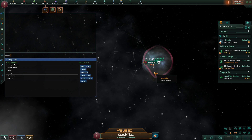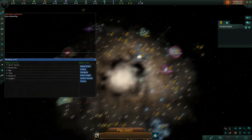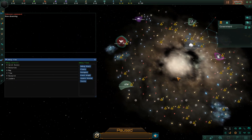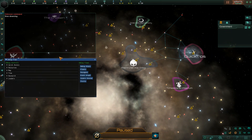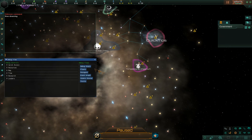For example, to go into observer mode I would just type in 'observe' and I can now see the whole galaxy and all the different empires. There are heaps of different console commands you can use — I recommend searching them up online. Just use the tilde to open and close the menu, then type in your command.